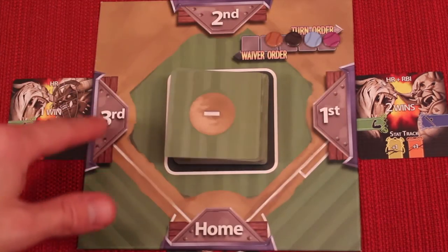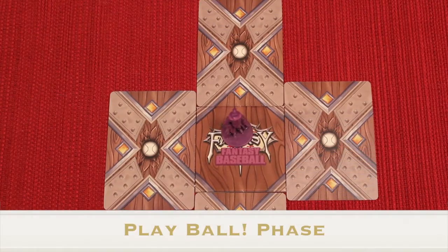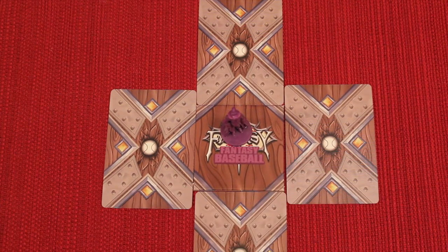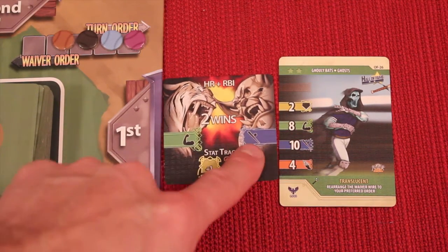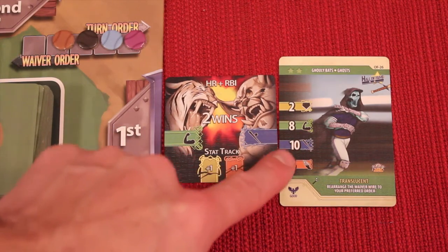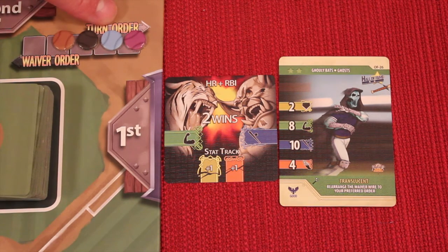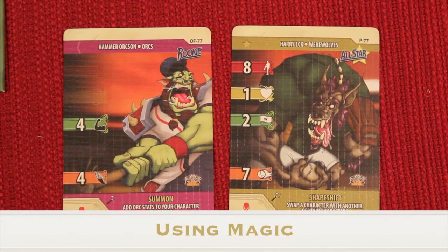Once everyone has selected their roster we go through each of the four games for this month in consecutive fashion. When we get to first base, everyone flips over their card on the first base of their diamond and we resolve it. Each player flips over that card, tallies up the home runs and RBIs — making sure they're offensive, the black icons — and says what the number is. At this point we go in turn order to see if anybody wants to use magic. The brown player goes first, then black, then blue, then purple.